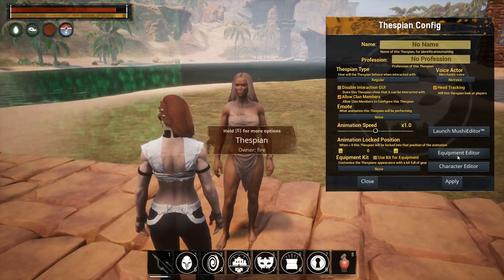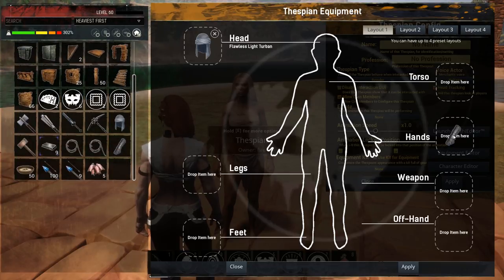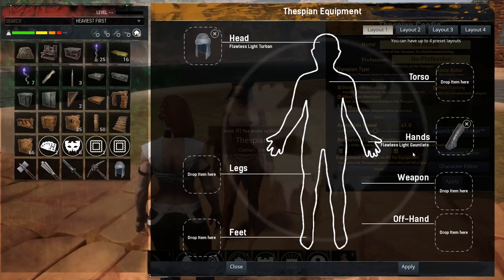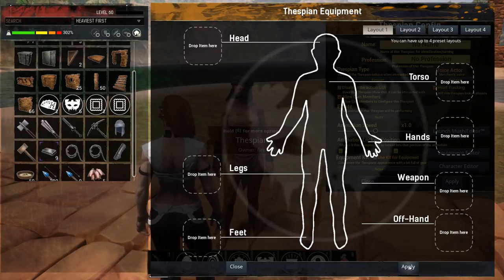You can also use the full equipment editor to drag and drop specific pieces into the slots. I'll grab a couple items quickly — click Apply — and you can see behind there it applied them. It doesn't remove items from your inventory when you do this, and it applies dye colors too. You can clear the slots and apply changes, and there are multiple loadouts you can choose from to change on the fly.